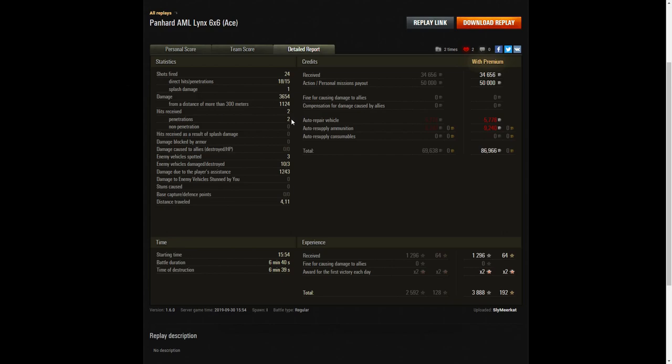He received two hits — both were penetrations. Yes, very light armour. I did say that virtually anything will go through it except rifle fire and small arms. Three enemy vehicles spotted, 10 enemy vehicles damaged, three killed, and 1,243 hit points of spotting assist. On a premium account, he earned 34,656 credits, got 50,000 credits from Veni Vidi Vici, and after repair and ammunition resupply took away 86,966 credits profit. He picked up 1,296 XP, times two for the first victory, taking away 3,888 experience points altogether.